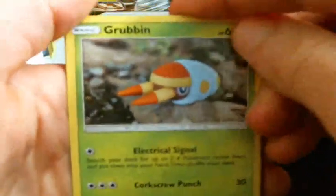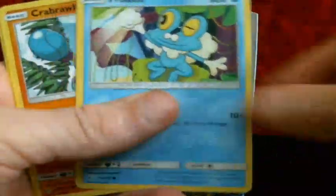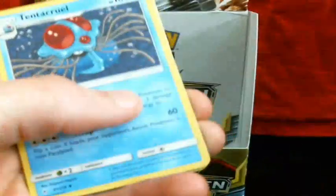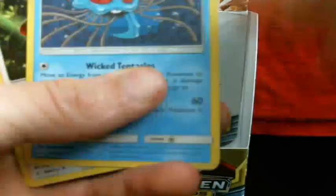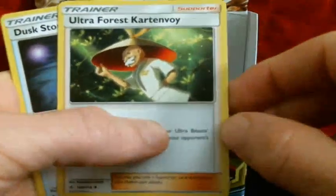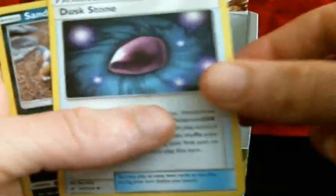Grubbin, Geodude, Litten, Ferroki, Carp Roller, Energy, Tentacool, Ultra Forest Cart Envoy, Duskstone, Reverse Sandile, and Rhyperior.